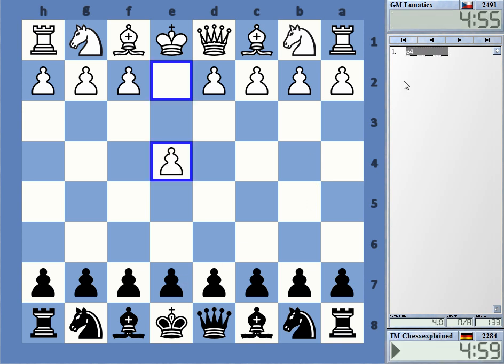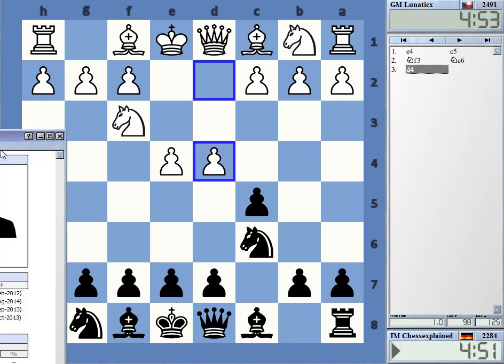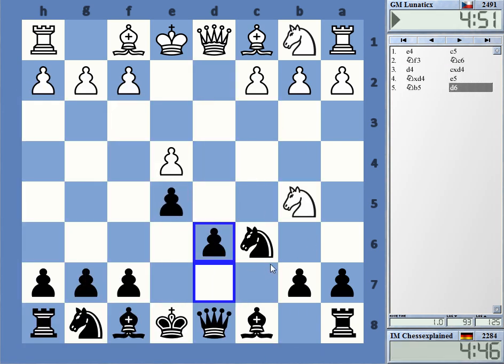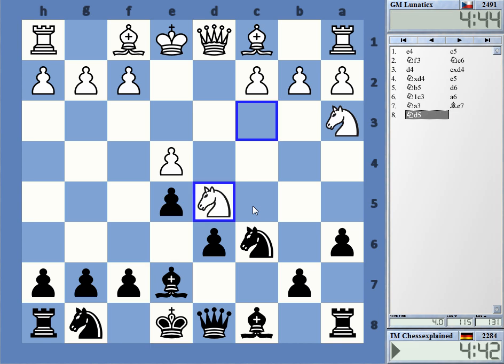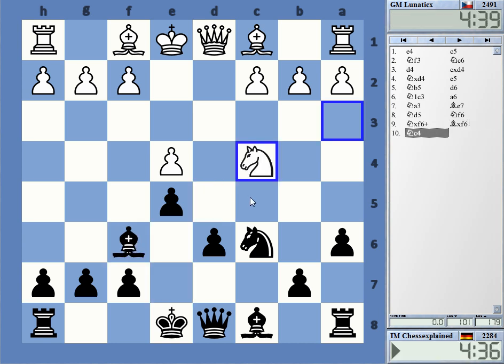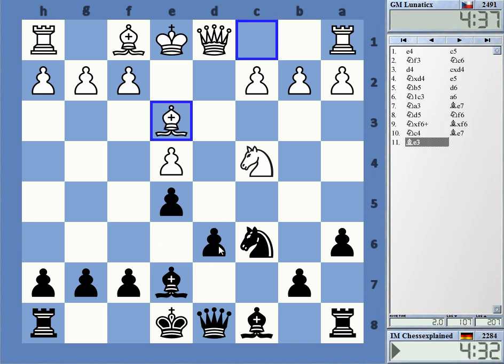Welcome to this video playing Lunatic X. Let's see what we got here — from Czech Republic, going for the Sicilian. The opponent's name is Peta Michalik. Going for the Kalashnikov — I don't know that very well, but let's see. Trying to get a playable Sicilian position without any huge theoretical workload. It's still a very, very solid position for black — nothing that worries me too much. Knight to b6, maybe.